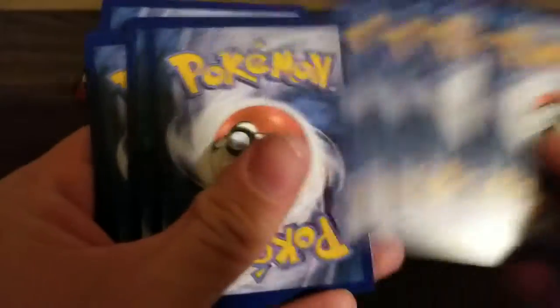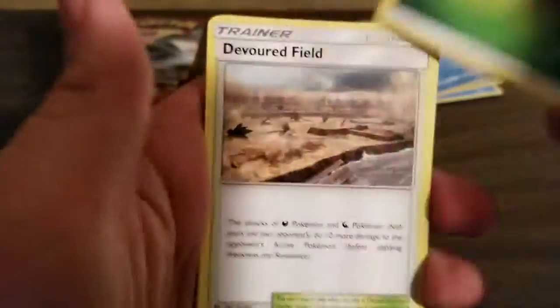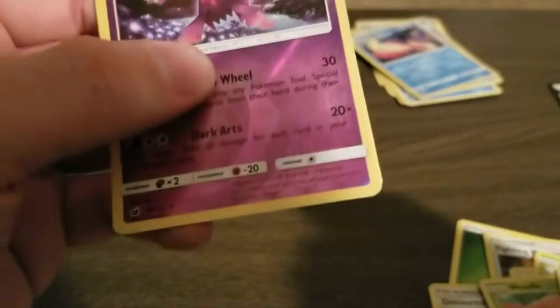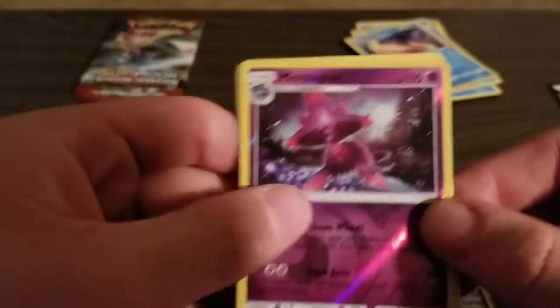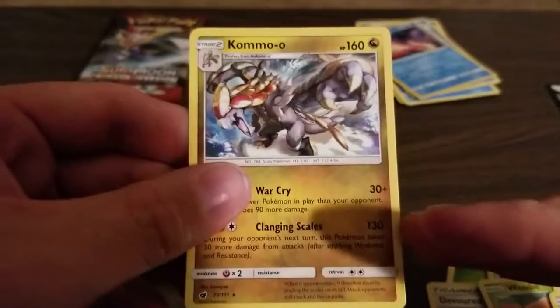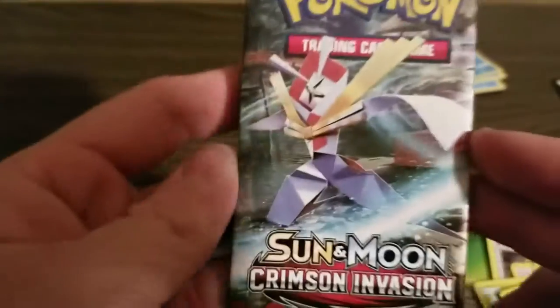Let's open the second pack. Leaf Energy, Devoured Field, Fighting Memory, Larvitar, Starly, Skiddo, Weedle, Alolan Geodude, Aron. Reverse Miss Magius — is that a Rare? It is. So I mean, we're getting two Rares, so that's something. But we're also getting a non-Holo Kommo-o. I really don't know how to say that. That's an Ultra Beast, I'm pretty sure. I don't know many of the names of the Ultra Beasts, and I don't know why I don't.